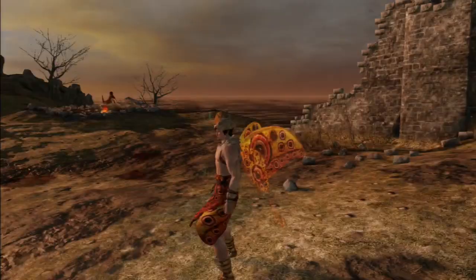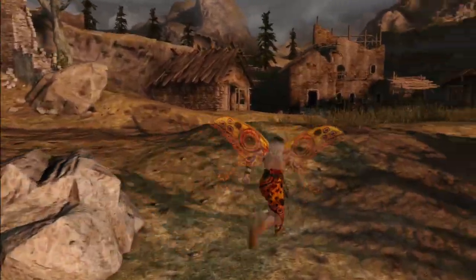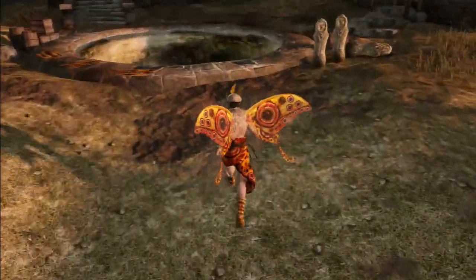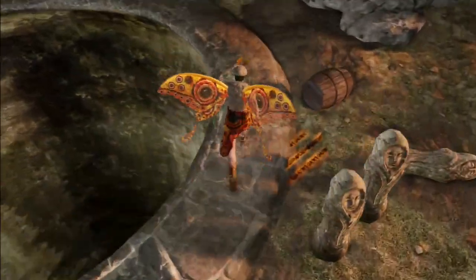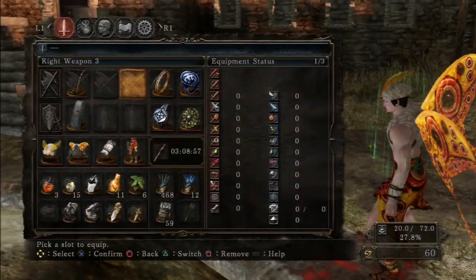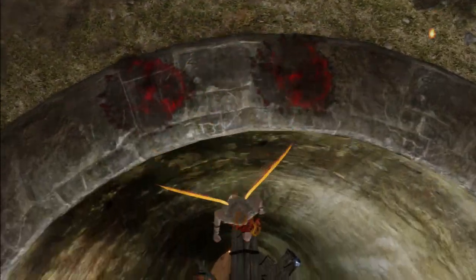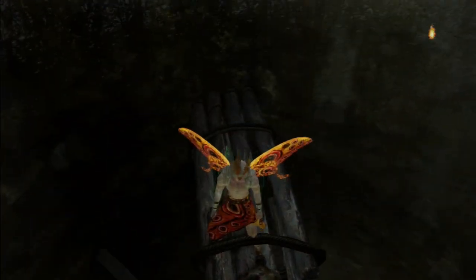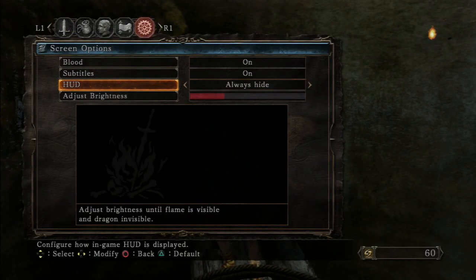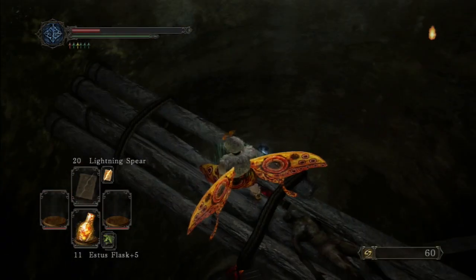A quick note about this set — let's go over all the special effects. You take reduced fall damage. It doesn't protect you from falls that would normally kill you, but you do take reduced fall damage. I'll show you that right now — no cat ring, no nothing, just average stuff.